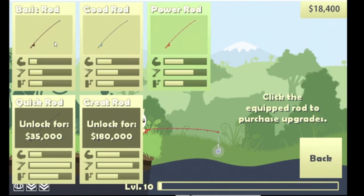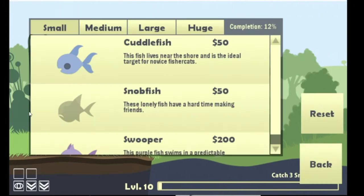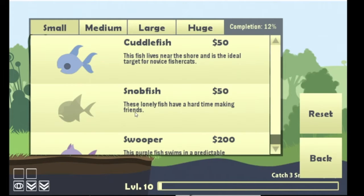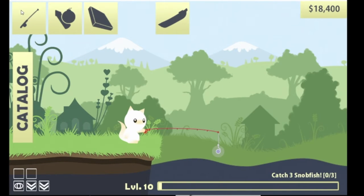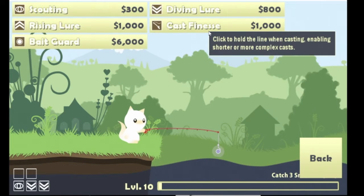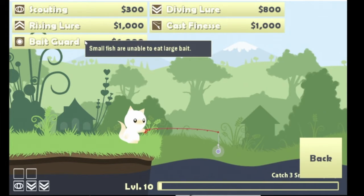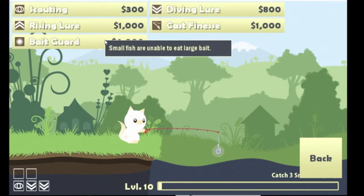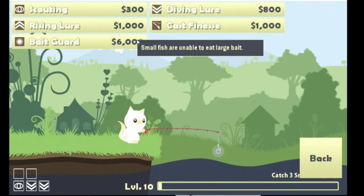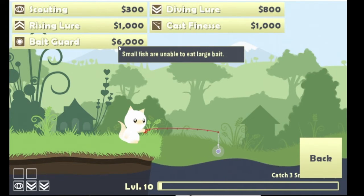What's our new quest? Catch three snobfish! We don't know what a snobfish looks like — we've seen one, it's a lonely fish that has a hard time making friends so it'll be by itself. We got more upgrades: Cast Finesse — hold the line with casting enabling shorter more complex casts. Small fish run — six grand — will stop small fish from eating our stuff. Do we want to spend money to make money? I kind of do, then do it!